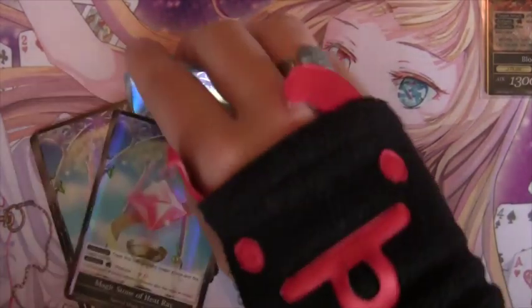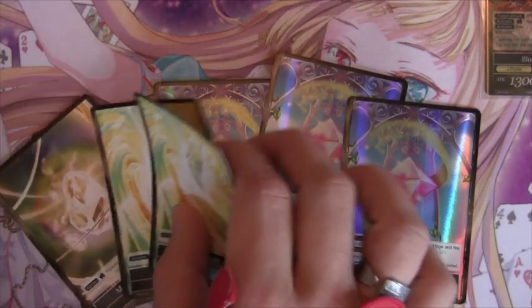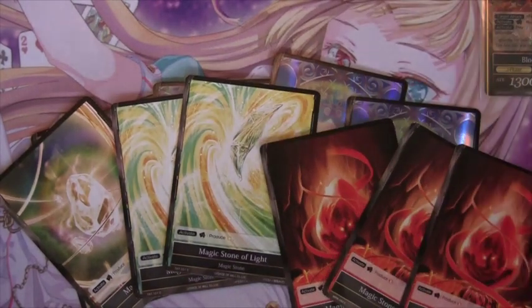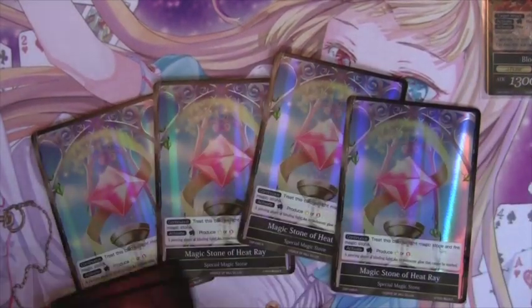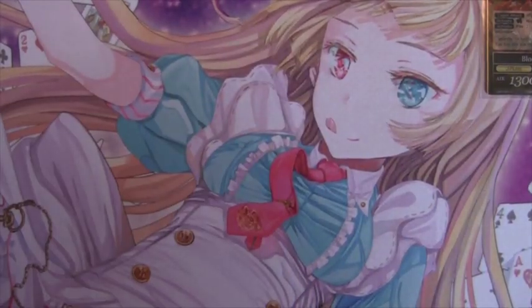Moving on to the stone lineup: four Heat Rays, three Stones of Light, and three Stones of Fire. The deck runs main sport Split Heaven and Earth, so you don't want to split yourself too much, and because you're dual color you don't need much more than that.